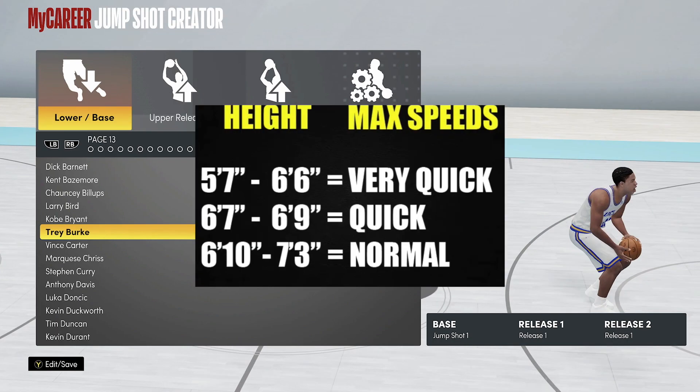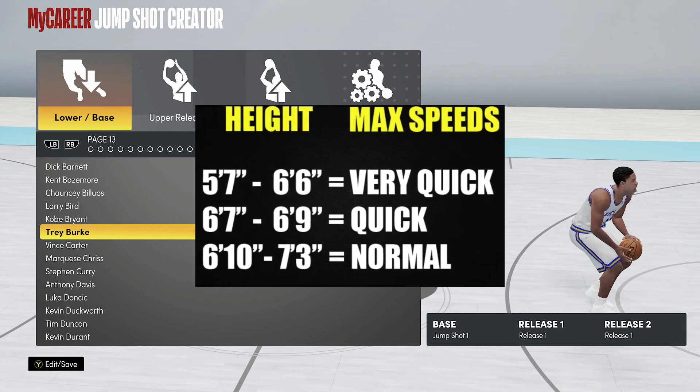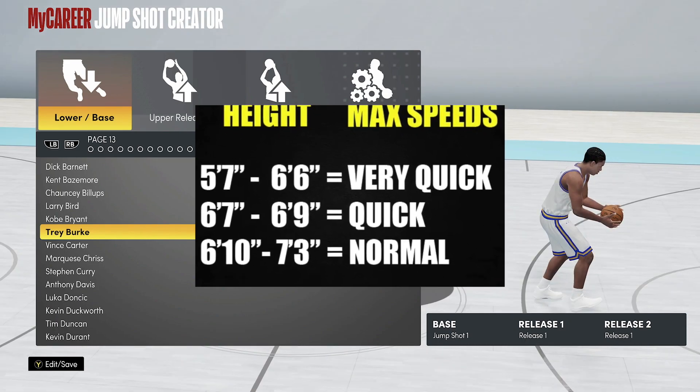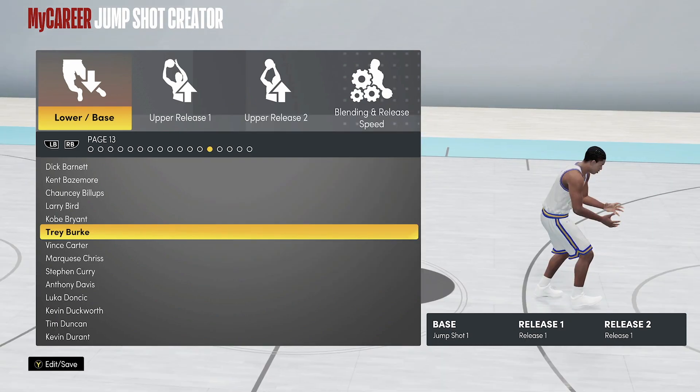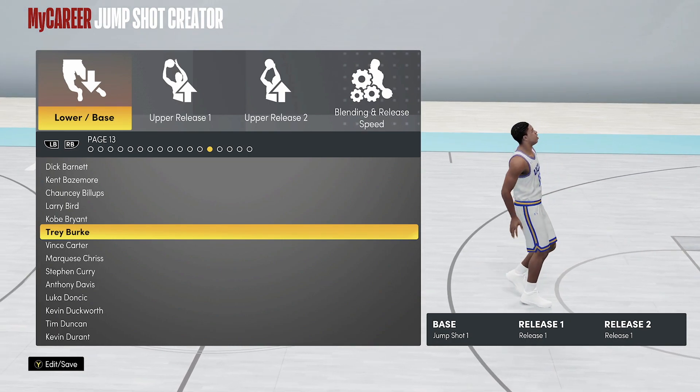Remember, if you make your player above six-foot-six they don't get 'Very Fast' — six-foot-six and below gets the 'Very Fast' rating. Shout out to 2K Toots. Live life, stress less. Without the man upstairs my life would be a mess. Cook Up Nation, we different — try these out, peace.